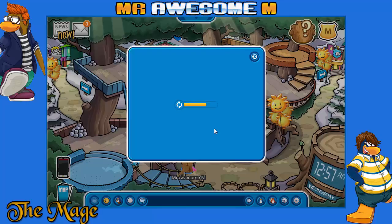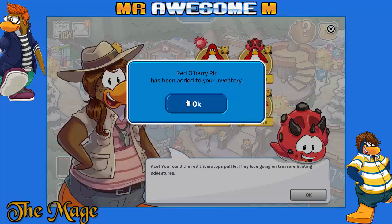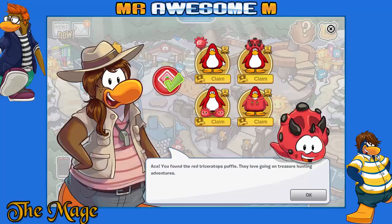In the room we just need to look for the sparkly things. I may actually want to activate a membership code for this party. You found the red triceratops Puffle — they love going on treasure hunting adventures. Non-members can claim the red berry pin, and members can claim these epic new items. This quest is really good.